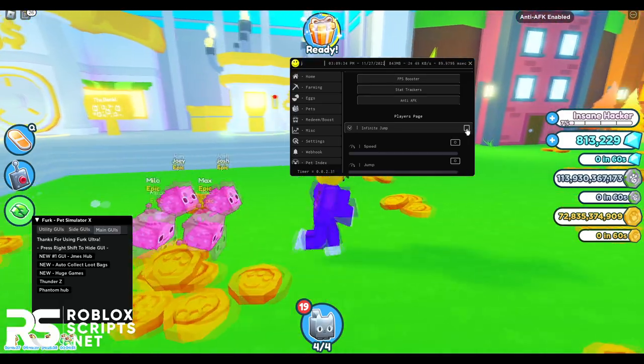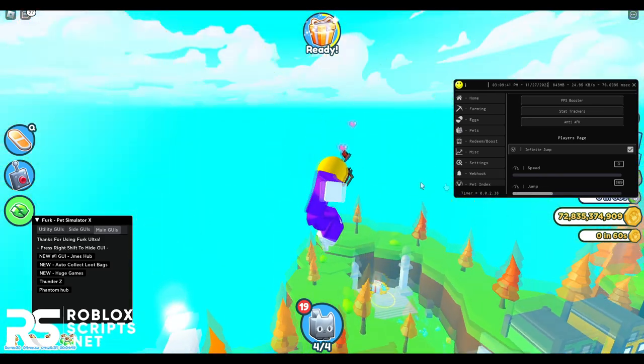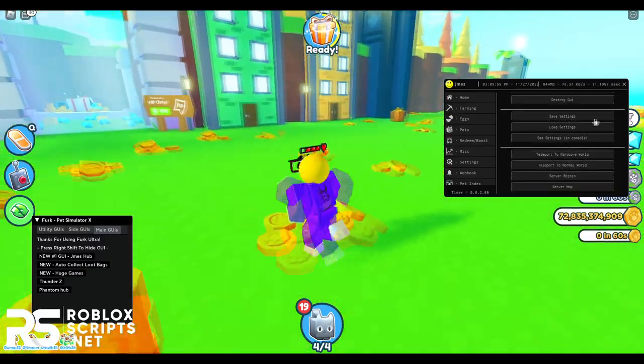Anti-AFK is now enabled. You can also enable infinite jump so you can jump infinitely — look at that, really cool. You can go faster if you want and jump higher too. On the home page you also have some additional features. If you want to save your settings, you can do that with the save settings button right here.